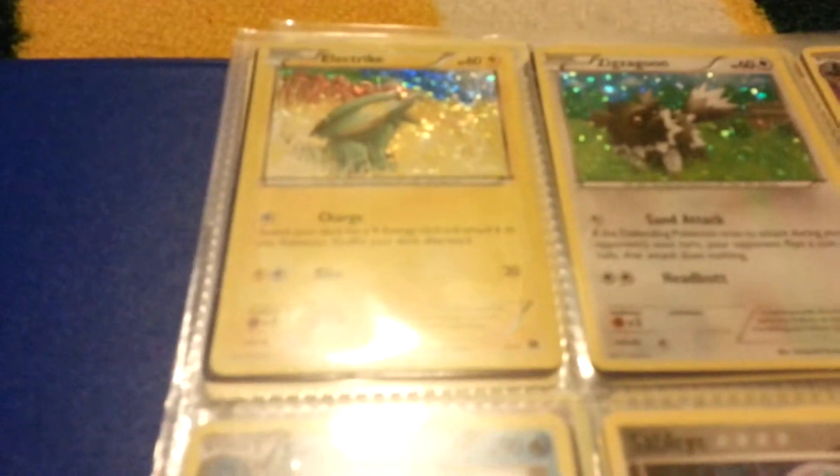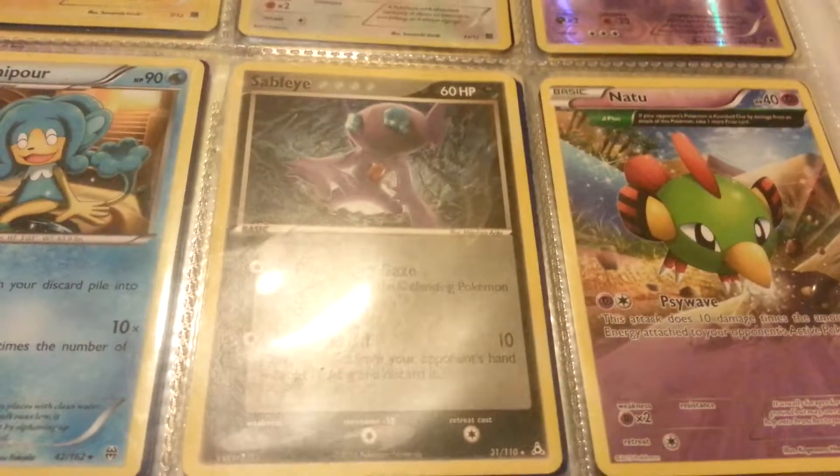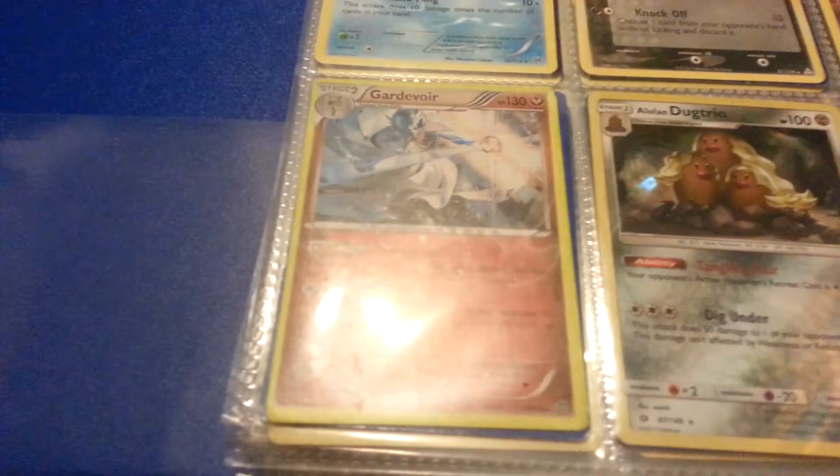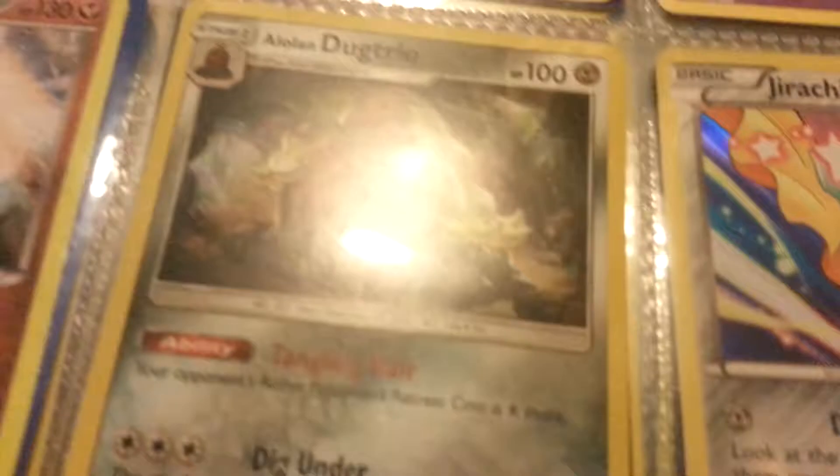Then my two last pages — an electric holo, it's not a rare but it's an electric holo. Then I have a Zigzagoon holo, Gourgeist reverse holo rare, Simipour, Sableye — yes, it is a rare, see the star down there. Natu ancient trait, Gardevoir, Alolan Dugtrio holo, and Jirachi holo rare.